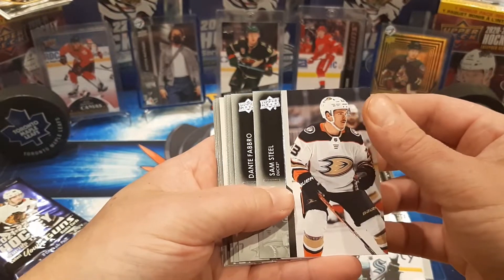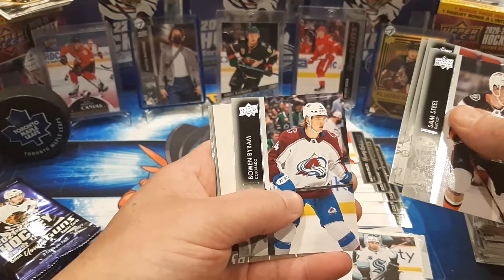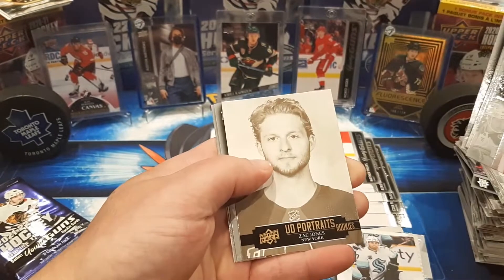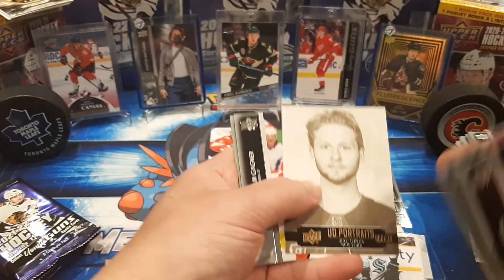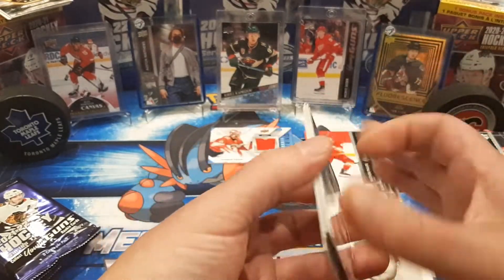Sam Steele — that's just a cool name. Favro, Tippett, Bowen Byram, and Zach Jones for the UD Portraits of the Rookies. Gagne Lenner and Kirby Dach.